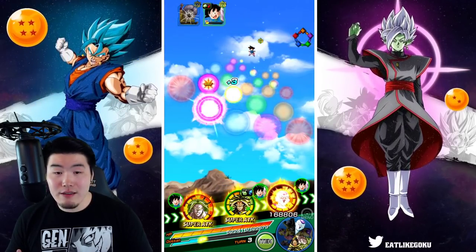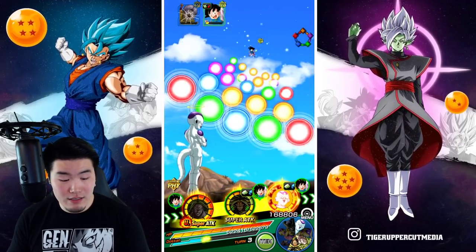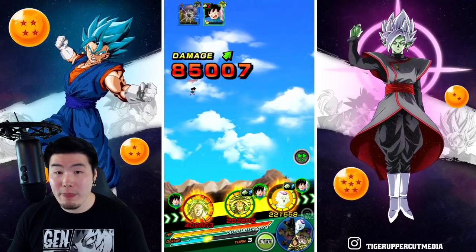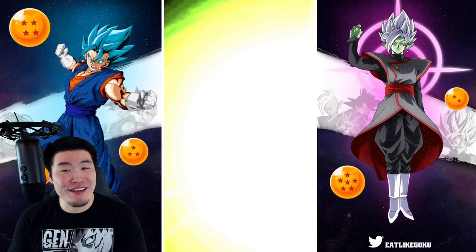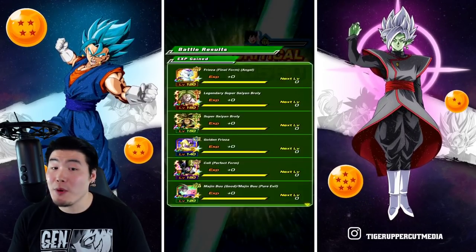Let's give these to him. I'm not going to worry about popping an item. If Goten supers us, we could take a decent amount, but we should be able to survive that. Normal - okay. Goten's dead. Not a bad start for both Brolys actually.